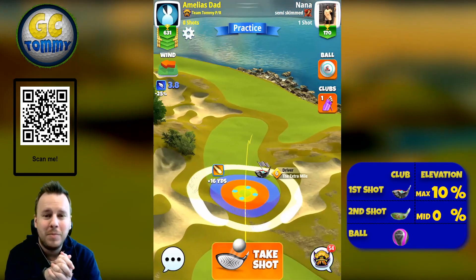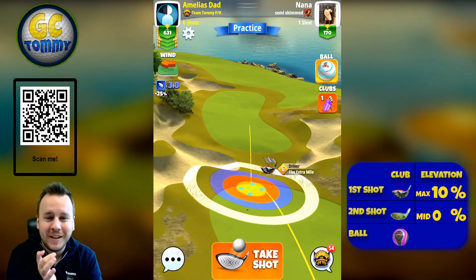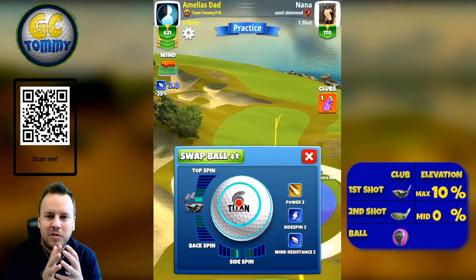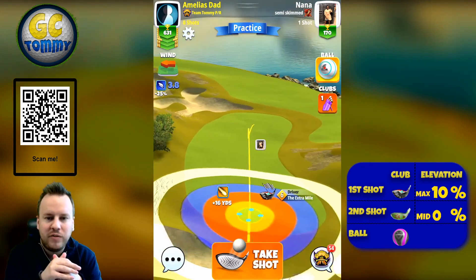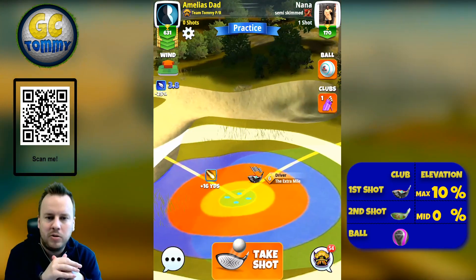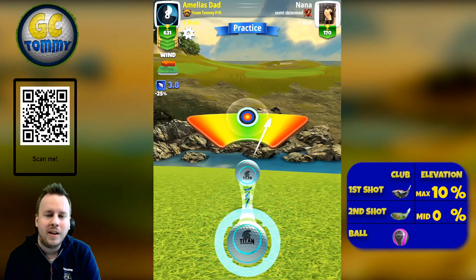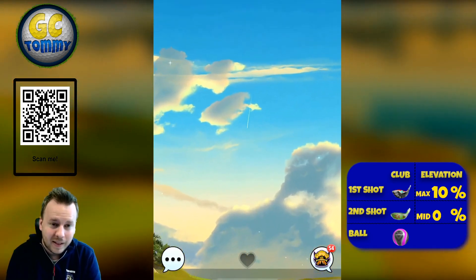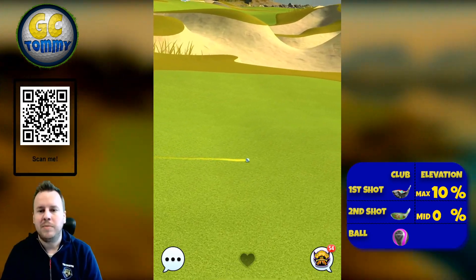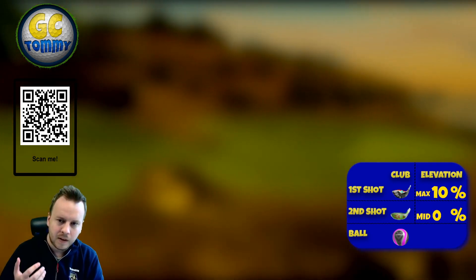For hole number three, this is a very difficult par five to do anything other than an eagle on. Getting an albatross is difficult, but getting a birdie is going to be very easy since this is a long par five. We're going to try to get as far up on the first fairway as possible, or use a lot of topspin to bounce over the rough and sand in the distance and get over to the final fairway. Getting to that final fairway section is a major advantage in locking in the eagle.